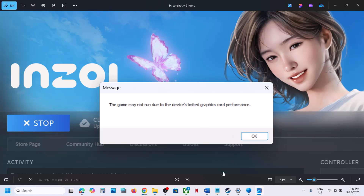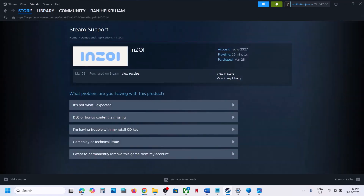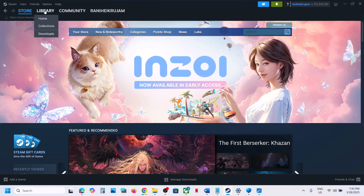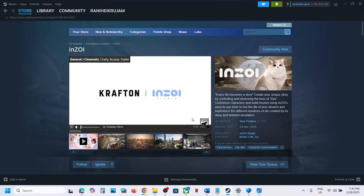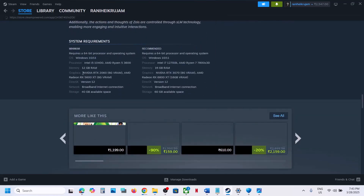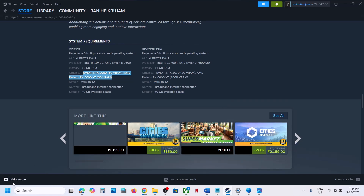Before performing any troubleshooting steps, first you can check the minimum system requirements. The minimum system requirement is NVIDIA RTX 2060 6GB VRAM or AMD Radeon RX 5600 XT 6GB VRAM. If your card does not meet this minimum requirement, you will receive this error.